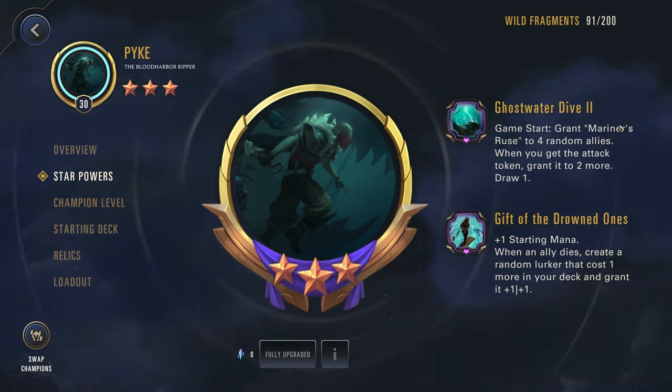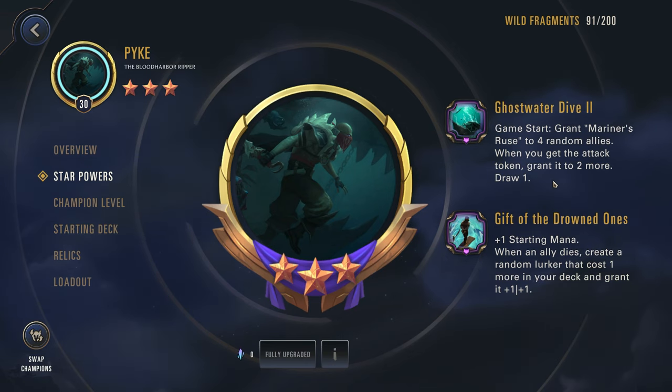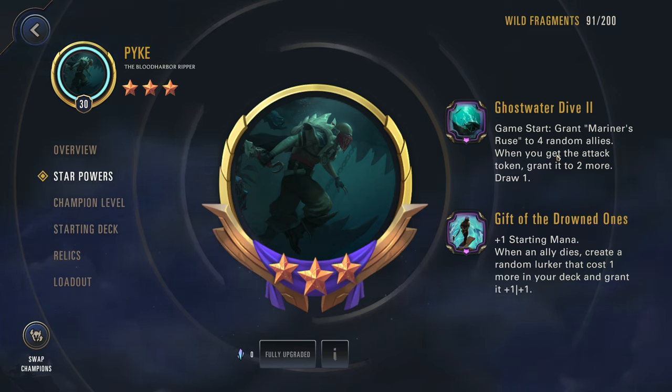So game start, grant Mariner's Ruse to four random allies. When you get the attack token, grant it to two more. This is a really fun star power — you can really influence it by trying to get more attack tokens. You want to keep a lookout for any rallies or anyone with scout that can help you out. Mariner's Ruse is an item that goes on your units and gives them +1/+1 and Lurk, making them Lurkers. This is a good way to make sure your entire deck is Lurkers so you can consistently get that mechanic off.